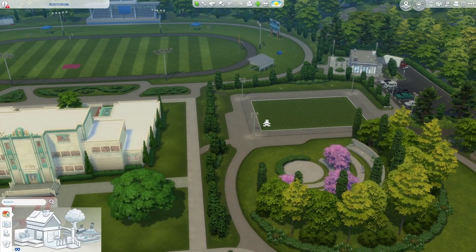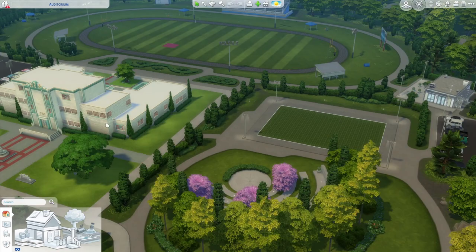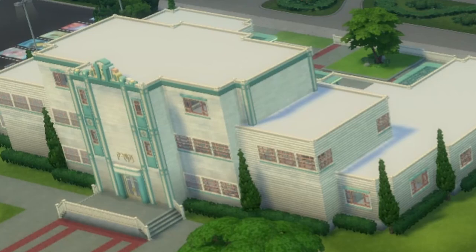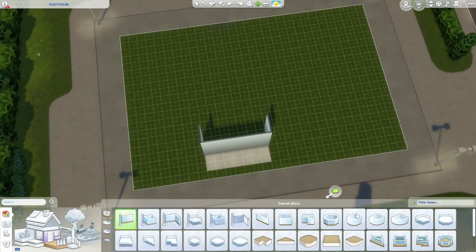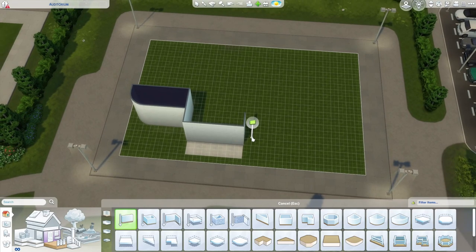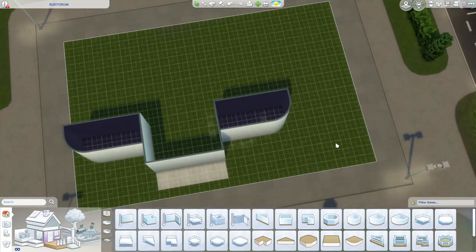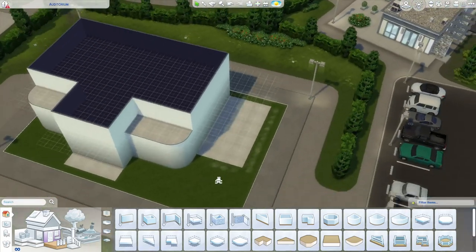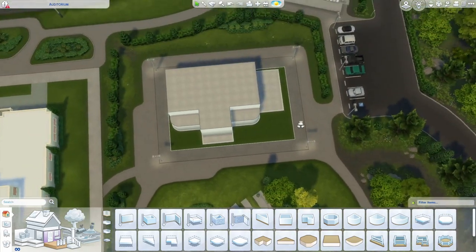We're going to start with just the base of the auditorium. I'm not interested in investing a lot of time on an architectural style today — I really want to highlight how to use these lots best, how to optimize the space, and give you tips for making everything look cohesive. We've got about six or seven tiles across the front, so we'll start there. I think I'll add some curved walls because I keep saying I won't and then I do anyway. I'm building it off to the side a bit because I want to add an outdoor space — somewhere to step outside and cool off during a dance.